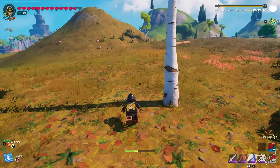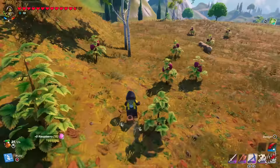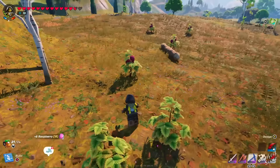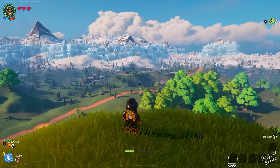Make sure you keep natural farms intact — so the snowberry bushes, spicy pepper bushes, berry bushes, and pumpkin shrubs. Don't destroy them, just pick up what you need. If you leave them intact, the items will regrow after a certain amount of time and you can pick them up again.